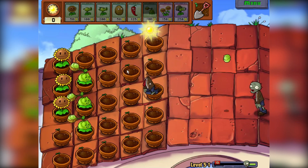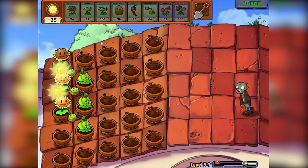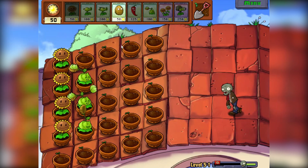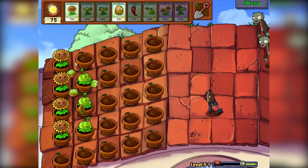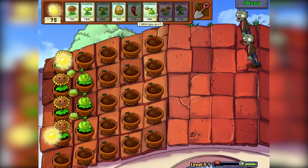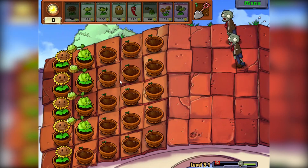Here we go. We want some cabbages everywhere — let's do it. Some more money. Okay, it's really peaceful at the moment, not much happening. I'm just going to get a tiny bit more defenses, and then it's probably going to be time for the big wave. Don't have much time to prepare here.